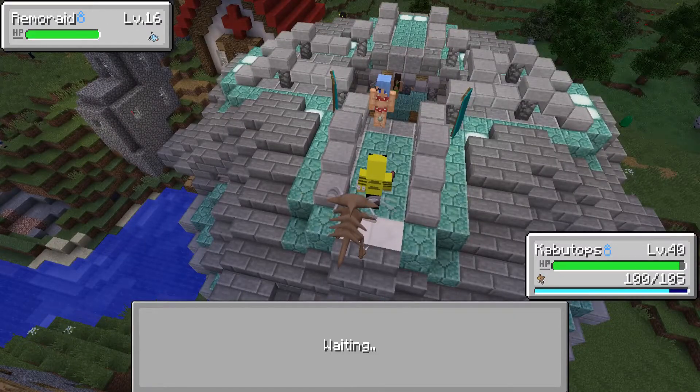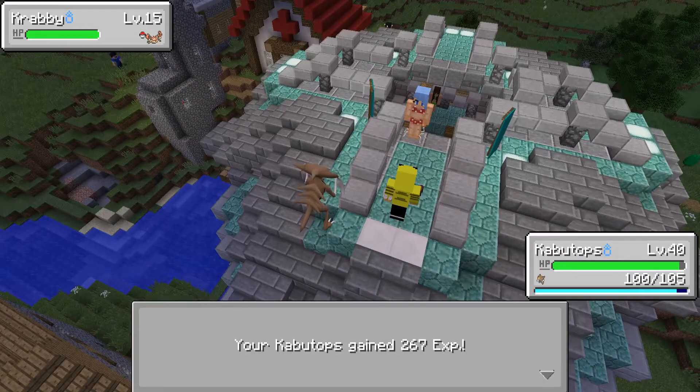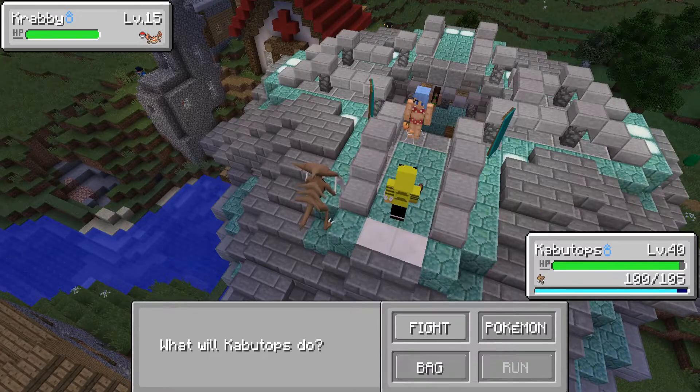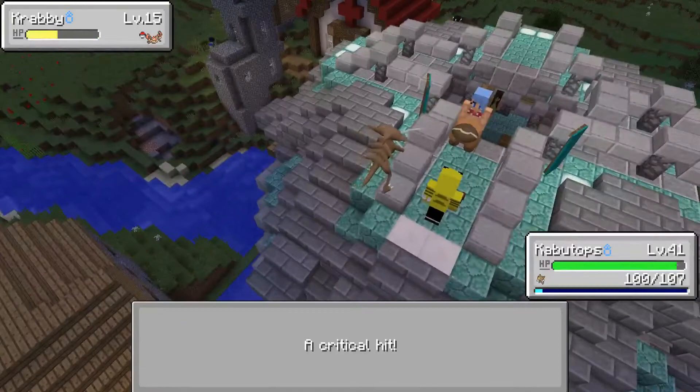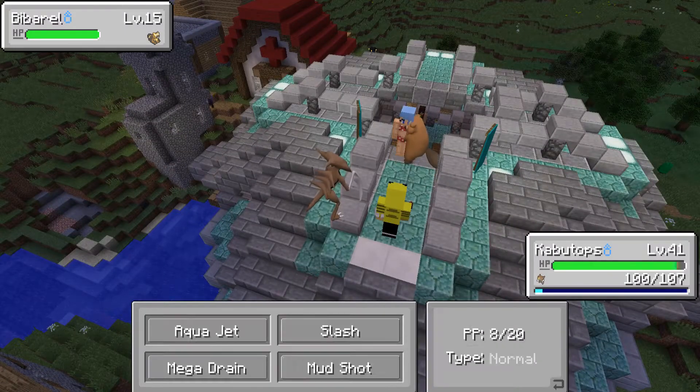Now you've got a Remarade. Do we get anything special from beating a gym leader other than money? Beat this Krabby nice and easy. Oh, we actually gained a level — imagine that.